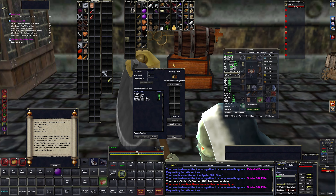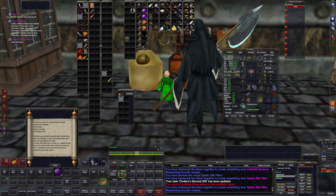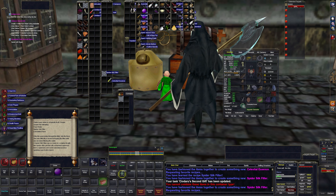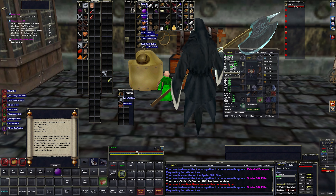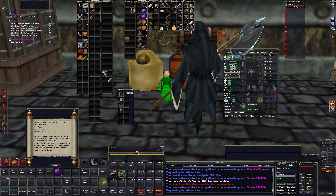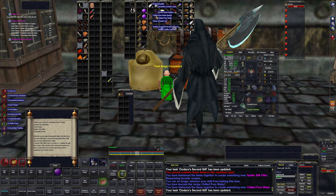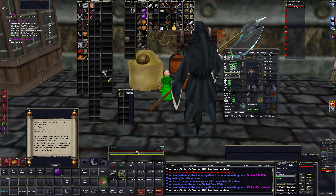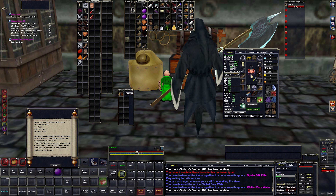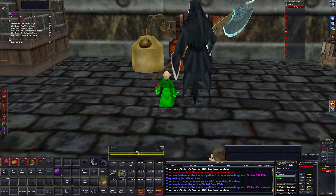Now we need to use the filter, pond water, and one ever-chilled whatever — that looks right. Good, we did that — we got it. Oh it's a refreshing drink too so we need to make sure we put that below everything else. We got a spider silk filter as an extra and some Celestial Essences — put those in the bank. Now we need to deliver that back to him. Done.